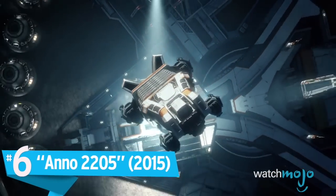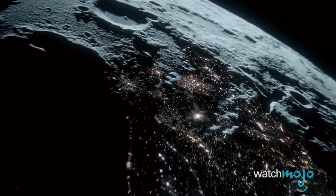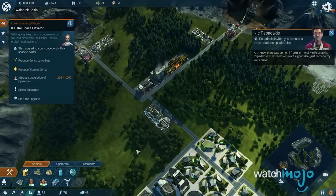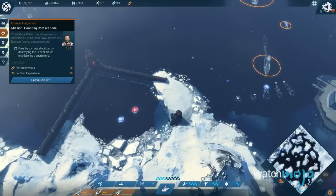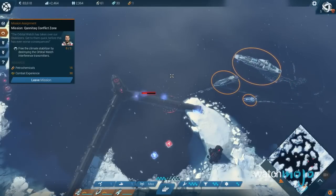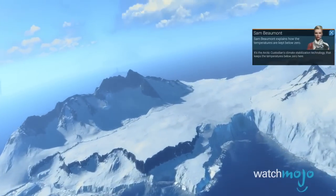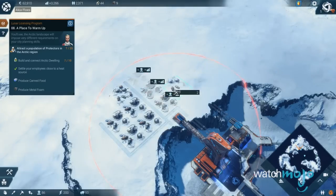Number 6: Anno 2205. Taking city building to the future and into space, nothing really compared to the experience you'd get playing through this sci-fi economy simulator. With gameplay varying depending on whether you find yourself in different climates of the earth or in outer space, the experience never gets stale as you modify your strategies around the region's specific structures. Causing us to be glued to our screens for hours at a time, Anno 2205 has a distinct advantage over the rest of the field. While in other games too many lapses in realism can sour your experience, this entry escapes those traps by letting your imagination run wild. After all, it's not every day you get to build colonies on the moon.